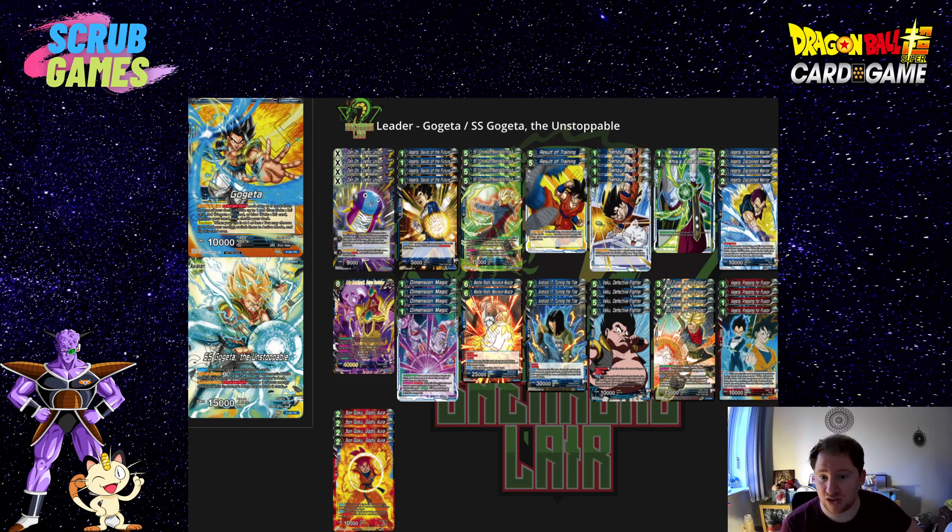It's got two Activate Mains. The first is once per turn — for paying two energy, you choose one of your opponent's battle cards and put it at the bottom of their deck. So anything without barrier on your opponent's field, for two energy, you send it right to the bottom. That's very strong — it's better than warping it, because your opponent still has to draw into it, and if they can't shuffle the deck, they won't be able to get it back.